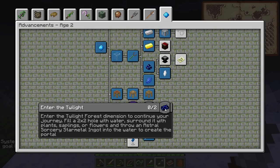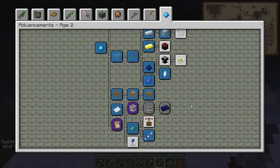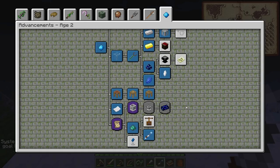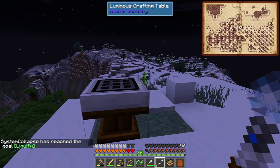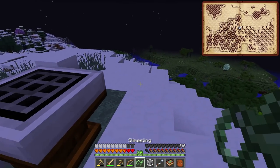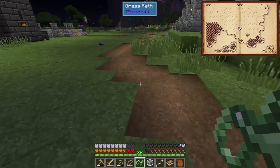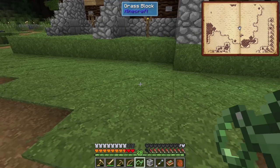It kind of shows us forward — it shows you a two quests forward. So we see that we're going to need star metal. What's that say? Enter the Twilight Forest dimension. To continue your journey, fill a two by two hole with water, surround it with plants and saplings or flowers, and throw in an Astral Sorcery star metal item. We've got to use Astral to get into Twilight Forest — that is really weird. And that's not the last quest either. Maybe Twilight is the last quest? I guess we'll see when we get there. We should be able to take this back down to the base — I really just need to produce about two buckets of starlight.